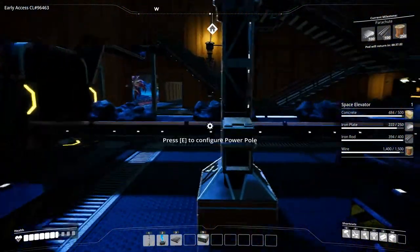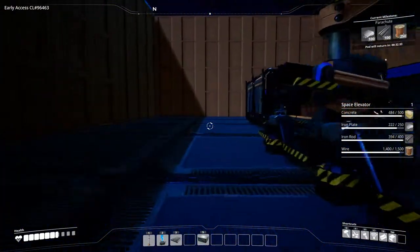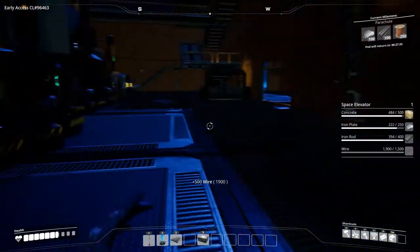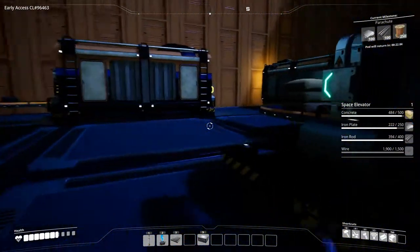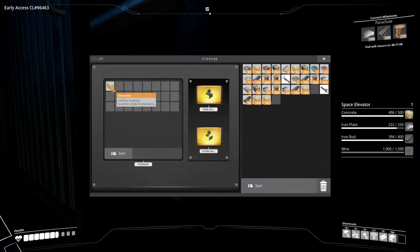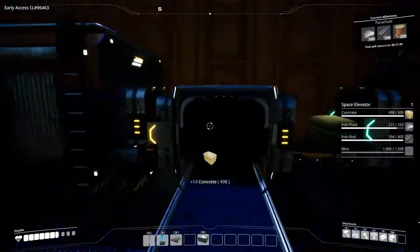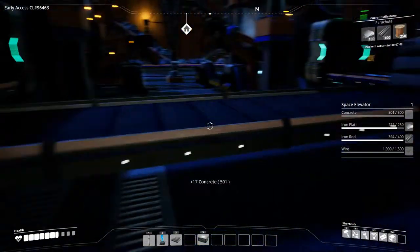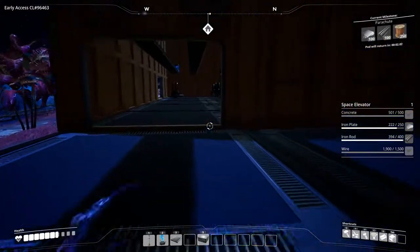I pick up some extra copper and it looks like we're ready to build the space elevator. Counting through the materials: 12 more done, four more, one, two — 500 concrete — and one more concrete. Now the only thing we still need is the iron rods.